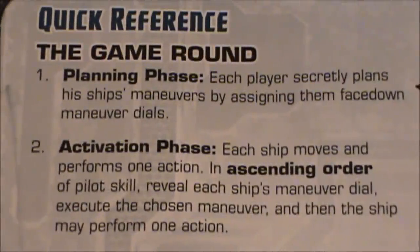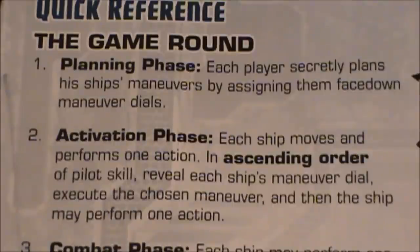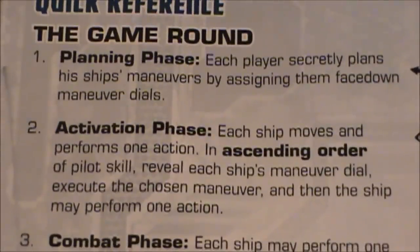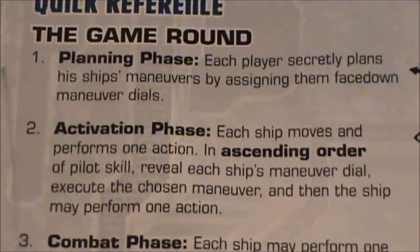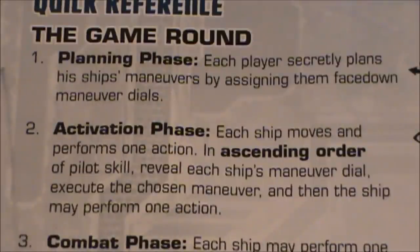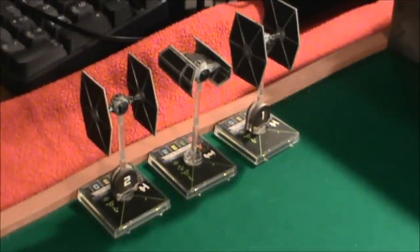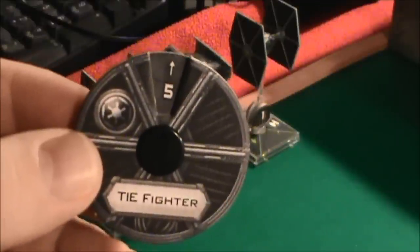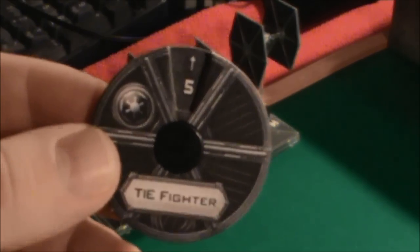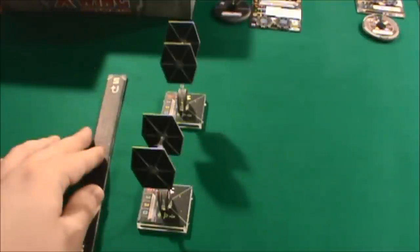Taking a look at the quick reference: the planning phase has each player secretly plan his ship's maneuvers by assigning them face down, then we move into an activation phase where we perform actions in ascending order of pilot skill, meaning lower number pilots go first. They reveal their maneuver dial, carry out the maneuver, and then each ship may perform one action. The TIE Fighters each have a pilot rating of one, so I'm going to assign each of them the maneuver of five straight ahead. They're trying to get over to the Senator's shuttle and shoot it down as quickly as possible. Using this measuring device, each of the TIE Fighters has advanced five forward.